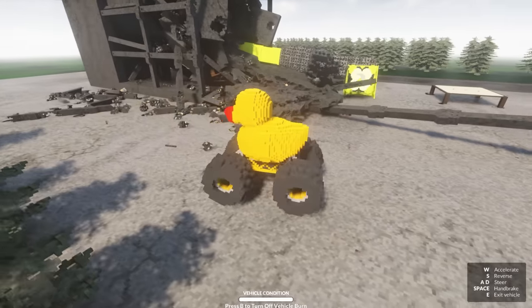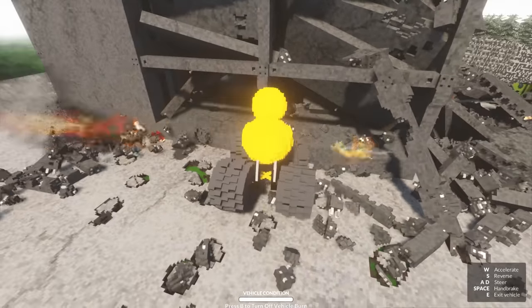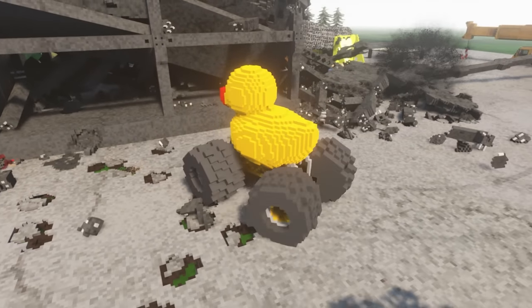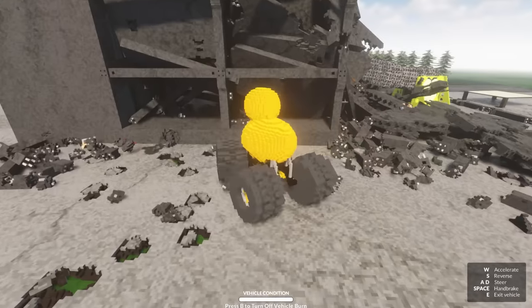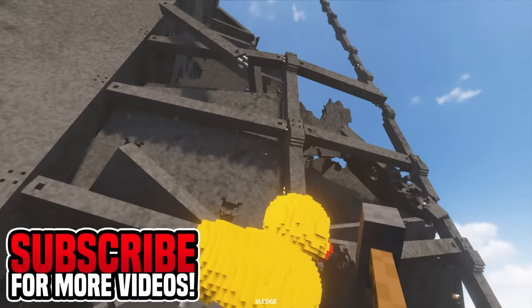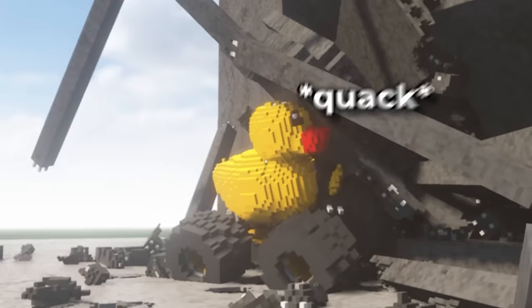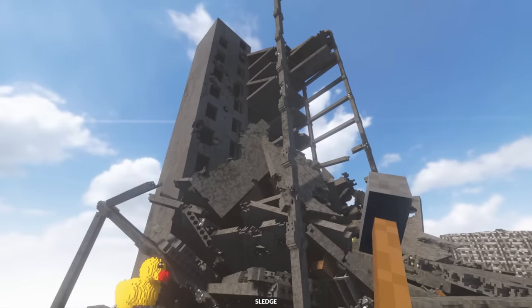I'm getting into the duck vehicle - the monster duck. Let's see what this thing can do. This is such a weird creation, but I could probably take down some of these pillars using the boost. The boost comes out the wrong end - that is not good. This is a terrible vehicle choice to take down a building. Actually wait, it kind of worked! Look out - the building's coming down!